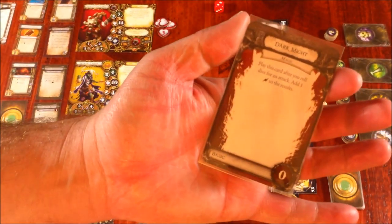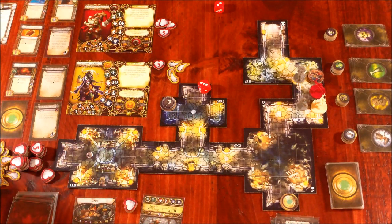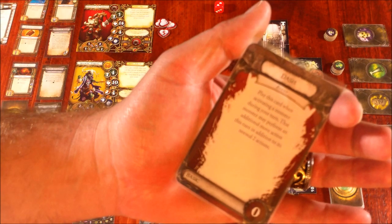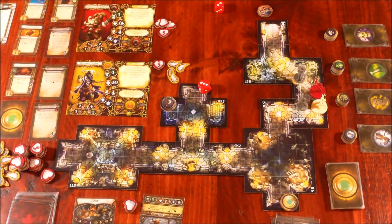The Overlord draws Dark Might — play after you roll dice for an attack, add one surge. And just because I'm an evil overlord, I'm going to play Dash on Spligg — that monster performs an additional move action in addition to its two normal actions. I don't really need it, but it's a jab at the heroes. One, two, three, four, five — and Spligg has escaped the dungeon. What does that mean? It means the overlord has won!